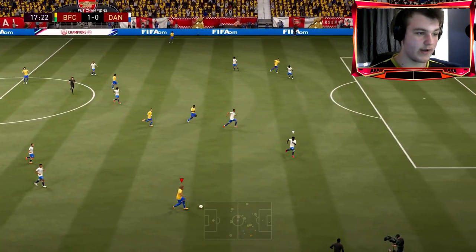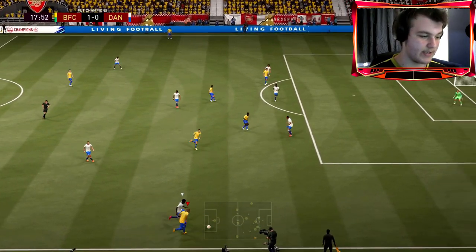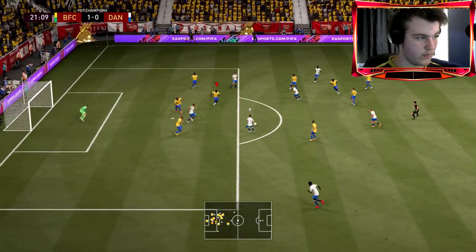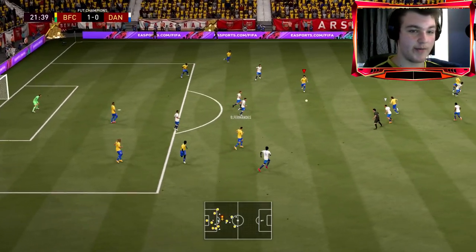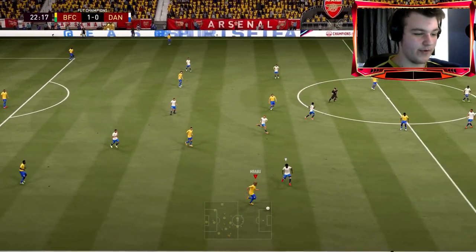Perfect positioning right where I needed him. Mbabu versus Davis will be interesting — Davis has the strength. Mbabu wins that interception — a poor pass on my opponent's part, but it still counts as an interception. Once again he starts making that run forward.